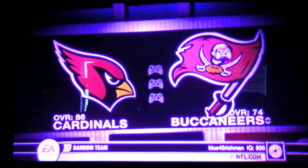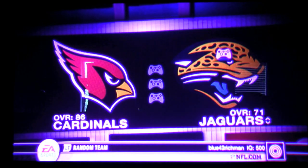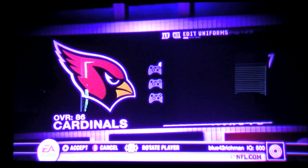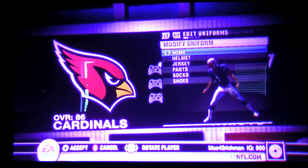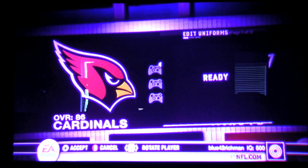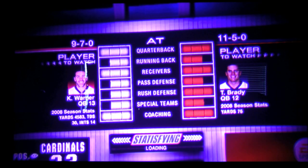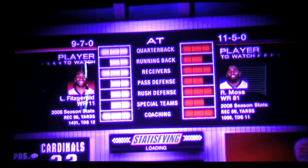I want the fireworks to be showing in this game in terms of scoring, so we're going to do New England vs. the Cardinals — I'll play as New England. When you first start, you can modify the uniform, but I don't really care about that. What's also really cool is in this loading screen, instead of just giving you a generic one, it shows you different players to watch, the different statistics for the two teams playing, and it'll even rotate through players with their previous season statistics from 2008 and the team's record.